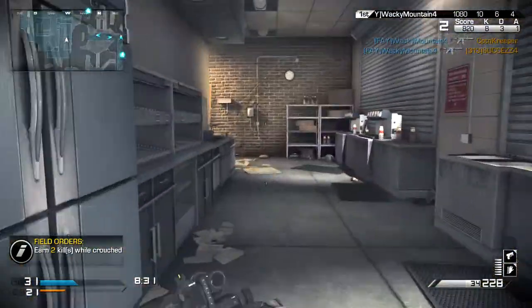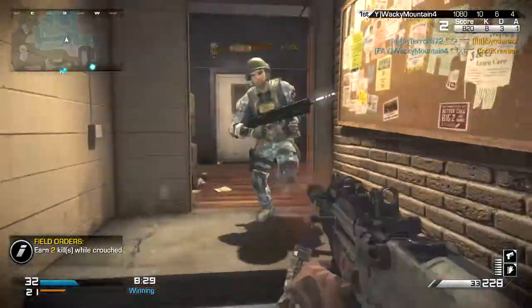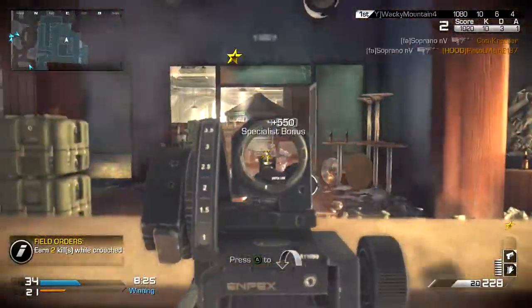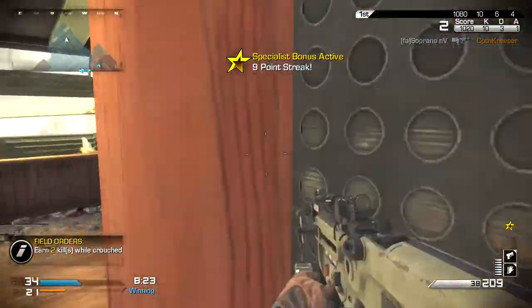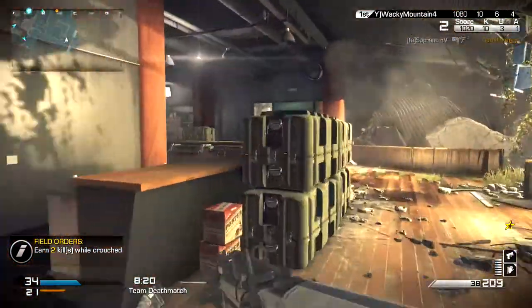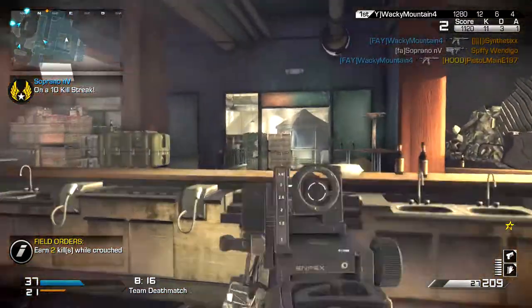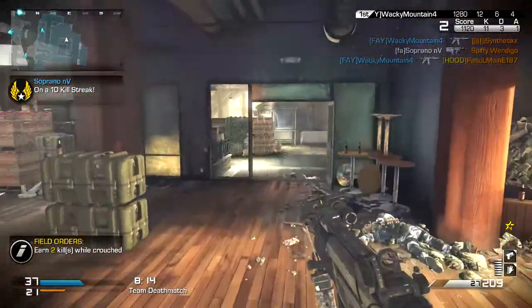Flak Jacket protects you, and the only difference in this one is that it resets your grenades when you throw it back, which is pretty cool. From this tier, I would want to use Lightweight and Low Profile depending on the situation, or maybe Lightweight and Flak Jacket depending on what's going on in the surroundings.